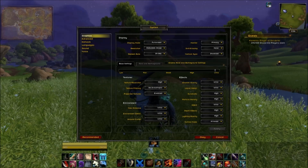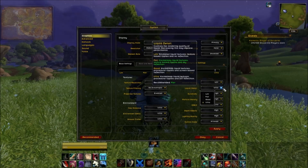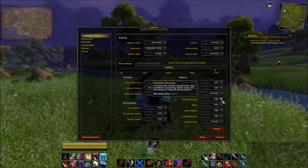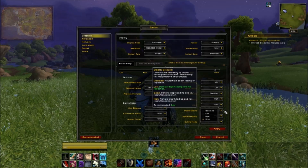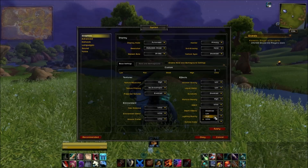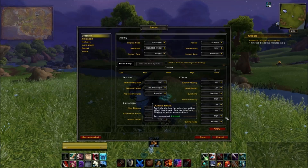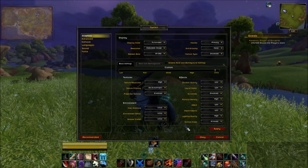The settings that make the largest amount of difference are: shadow quality — turn down to low; liquid detail — down to low; sun shafts — disable. Particle density I like to leave on high because I like the sparklies. SSAO helps a little bit with your lighting effects, and if your system is capable of running it then leave it up, but I usually turn that down to low. Depth effects I usually turn down to low as well.